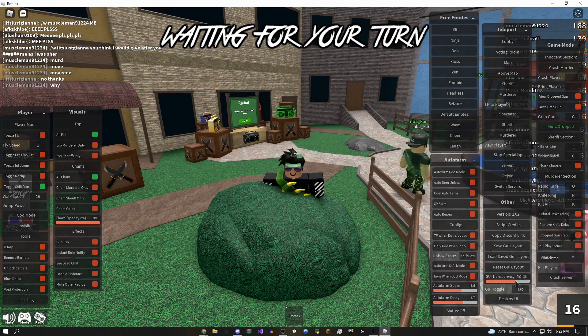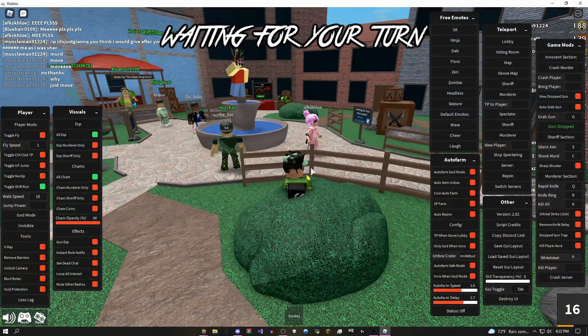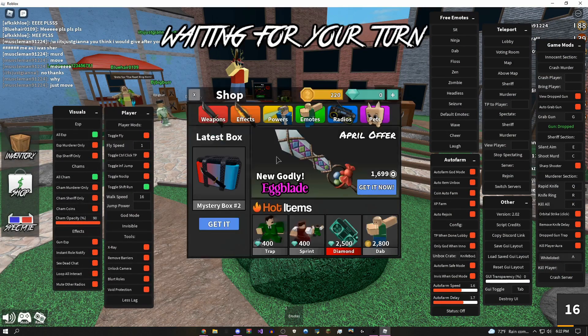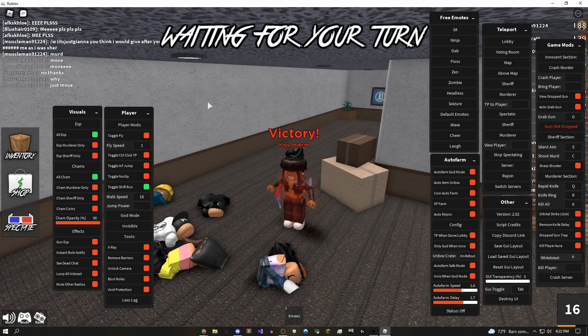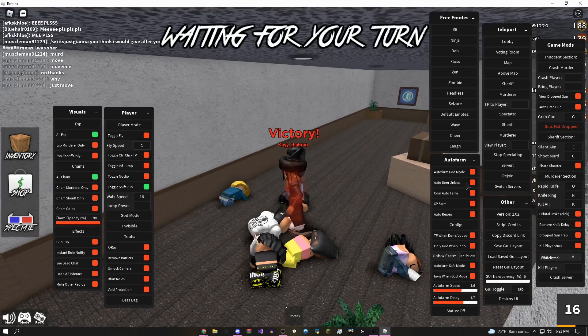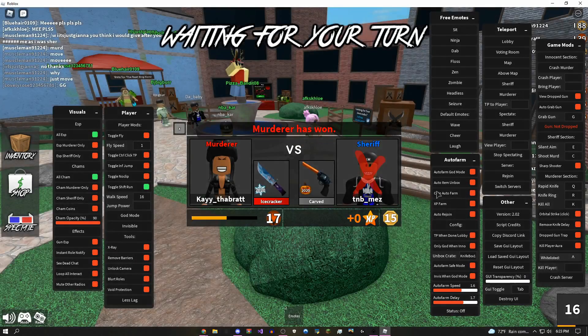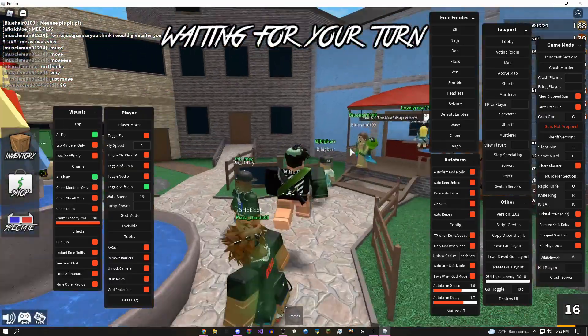You can also change the transparency of the entire GUI so it doesn't block up your screen — this is a pretty big GUI, not gonna lie, there's a bunch of stuff here. If you come over to the shop, there are some cases you can open. If you don't want to waste all your time opening them, you can automatically unbox the items. And if you don't have enough coins, you can use the coin auto farm.